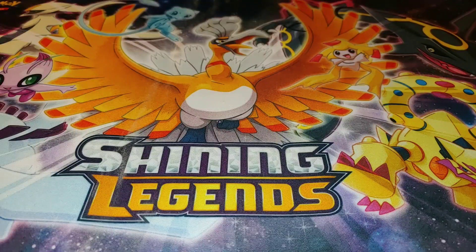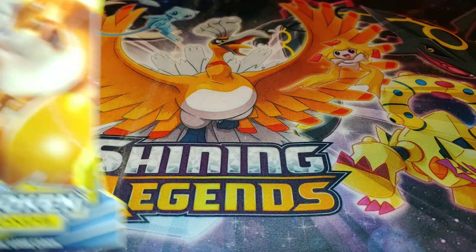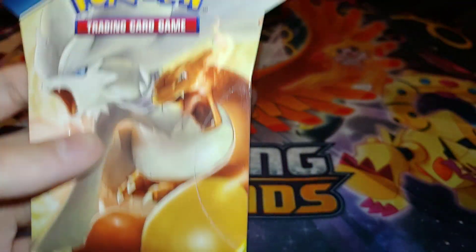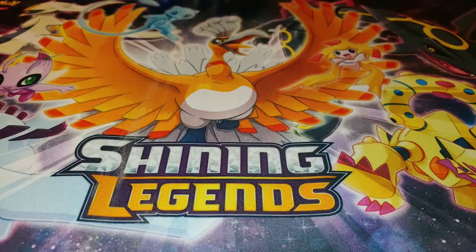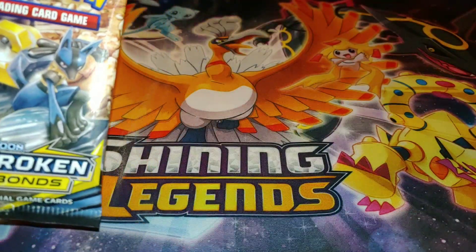What's up guys, welcome to a brand new video. Today I am opening up five packs of Unbroken Bonds. All the cardboard for the single pack art is Charizard and Reshiram. Actually, hold on — it's Lucario and Reshiram. Okay, let's start.